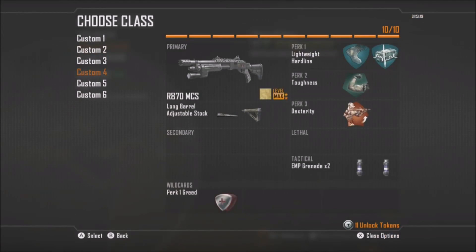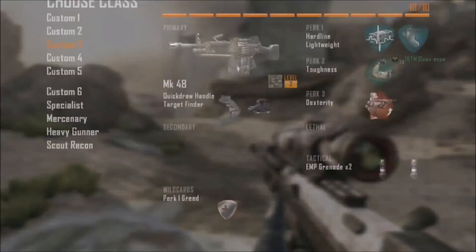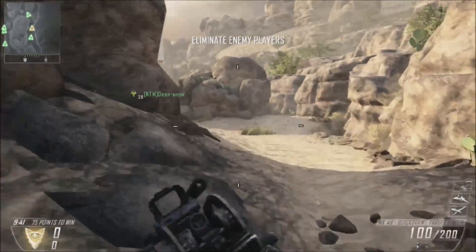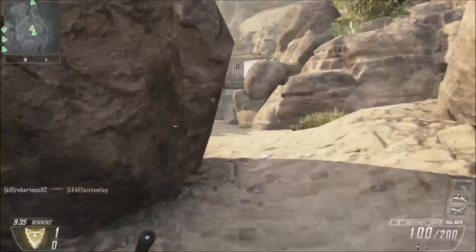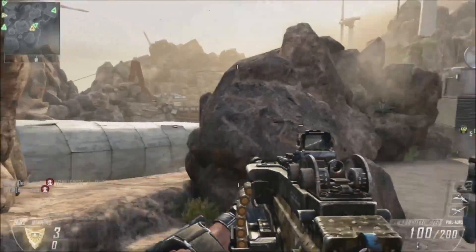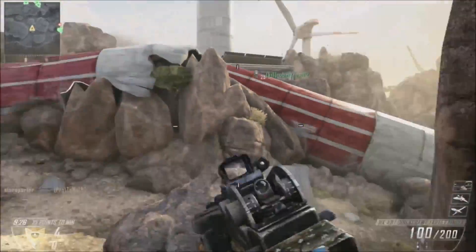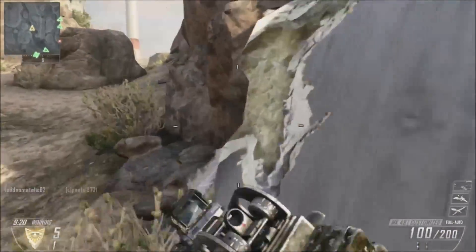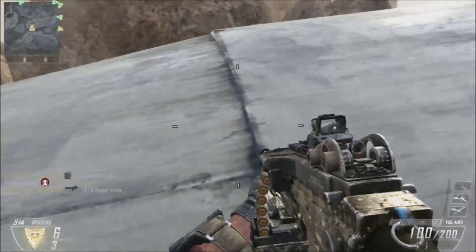I will be using the Remington today with long barrel and stock — I have it gold, so that's what's up. But oops, I accidentally chose the MK 48 with a target finder, which was a new setup I made for fun. We got Turbine which is a really big map, so I might swap out to a 94 if it doesn't work, because the Remington is great but kind of inconsistent.